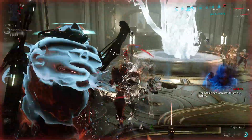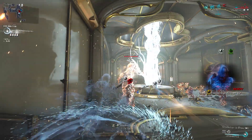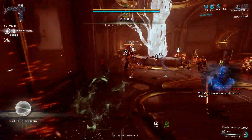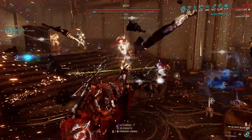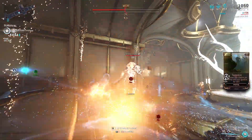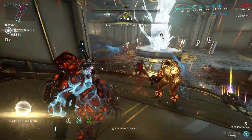The best example is to use this Helminth ability subsumed onto Hildryn, and watch how tanky she becomes with those armor values. Hildryn, with enough power strength and shields, can gain up to 15k armor or more, which then results in 98% damage reduction.